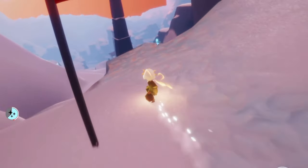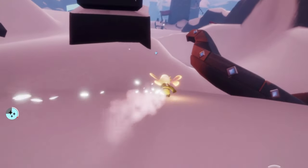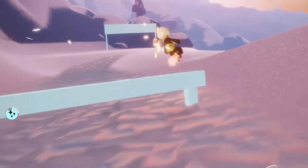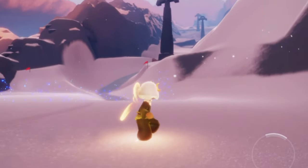If you hold down forwards while going through a camera angle it'll usually set you off course, so I recommend: if you're about to hit one of these camera angle transitions, stop pushing forwards so you don't veer off course in a weird way. Here is the finish line and just like that we are done.